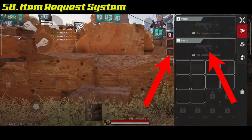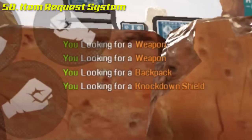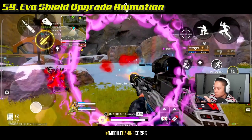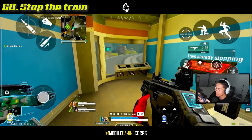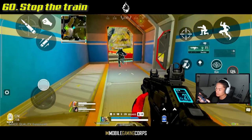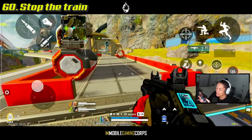Tap an empty item slot to request that item in the chat box. At the front of the train is a control panel — using it will trigger the emergency brake, allowing you to stop the train anywhere on the map.